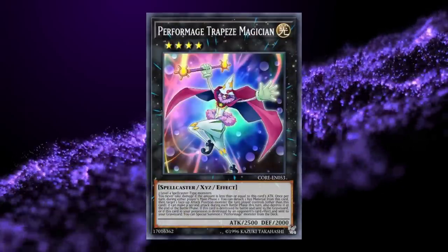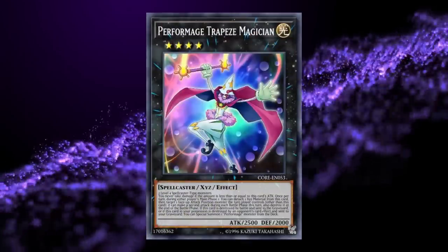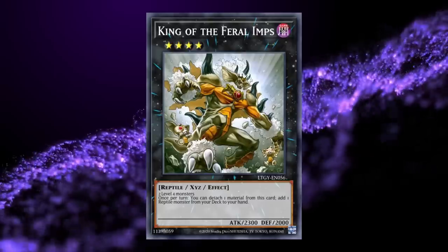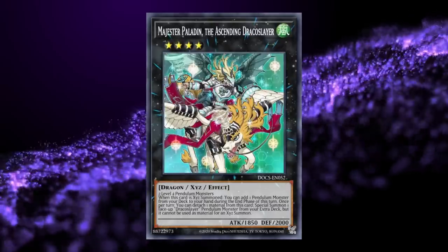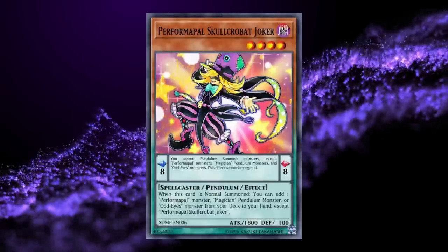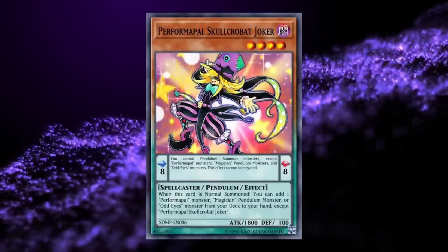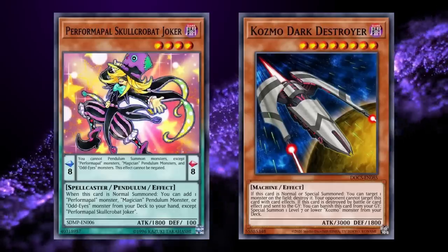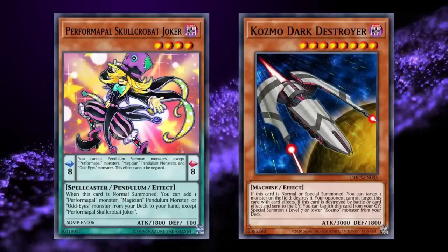The deck also completed scales of other engine pieces and generated quick advantage by utilizing the Rank 4 pool, as Level 4 bodies were increasingly easy to generate — especially when mixed with recently released Pendulum Magician support like WisdomEye and Oath Dragon Magicians. At this point, while the deck was exceptionally powerful sitting between Tiers 1 and 2, other threats in the meta like Cosmo were doing a good job of holding the mechanic back from an absolute takeover.